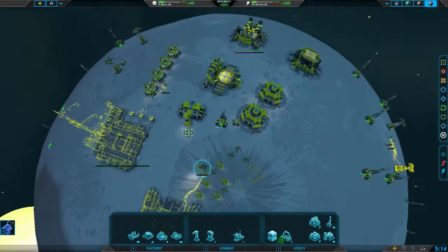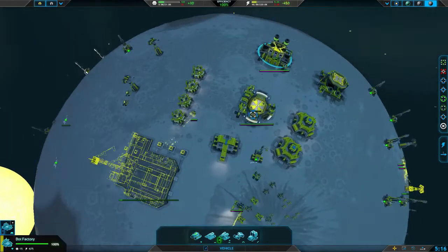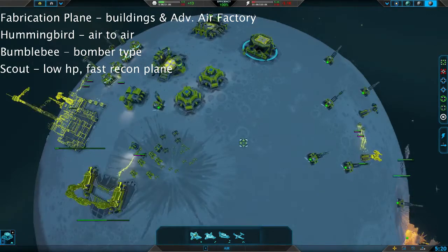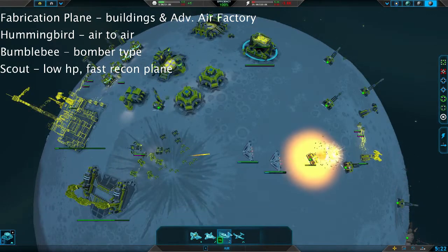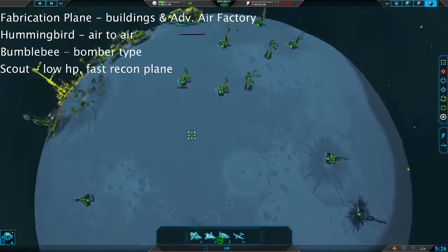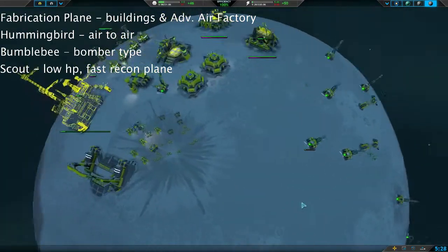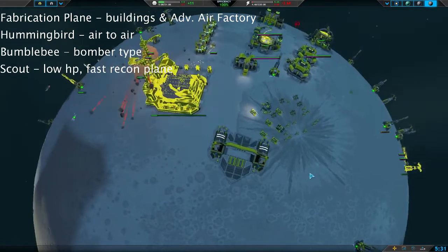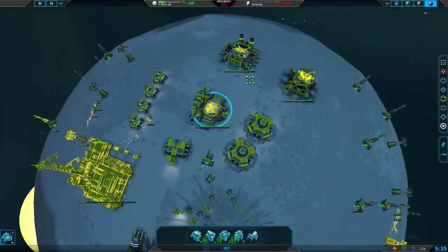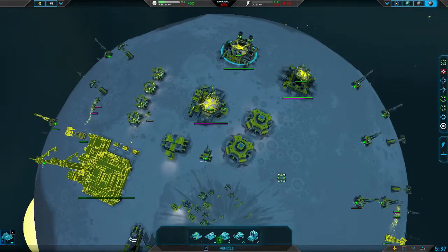I'm queuing up a bunch of units now. I feel like I've got enough fabricators, so I'm going to start building a decent-sized army. You can select factories and right-click at a point to set up a waypoint for all of the units they produce to go. The commander has very good defensive-offensive capabilities, so keeping him in the middle of your units is a good idea initially, because you haven't set up that much defense.